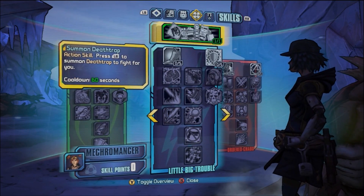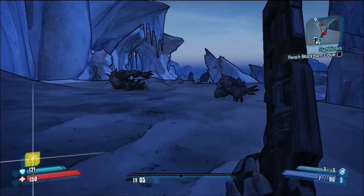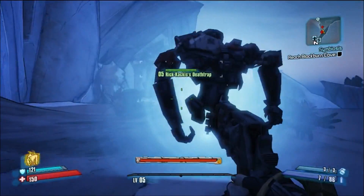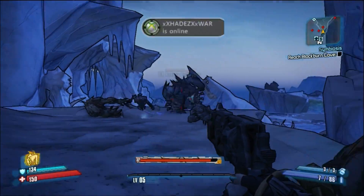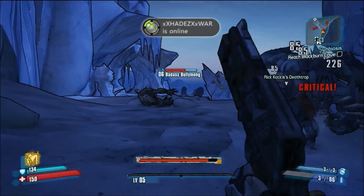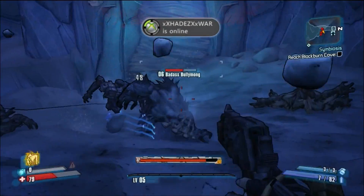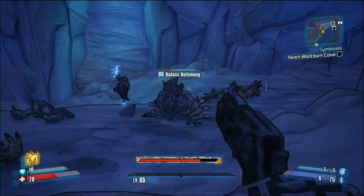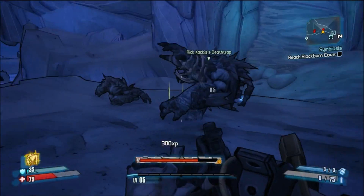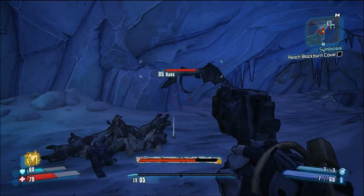What is up guys, Andrew Rekakis here, just bringing you some initial gameplay of how the Mecromancer's Death Trap works. Initially you can see it's shooting at some racks — it shoots a little laser beam out of its eye. That's its ranged attack, and then as you can see it's using its claws — kind of an electric type claw attack on the badass Bullymog.